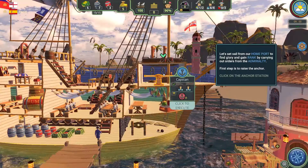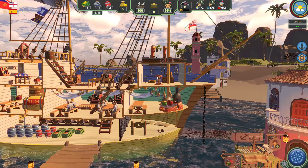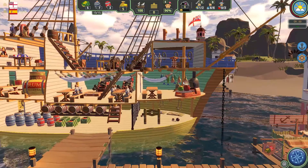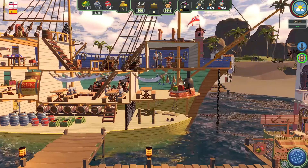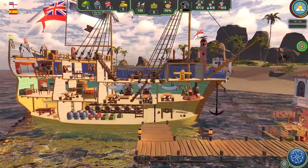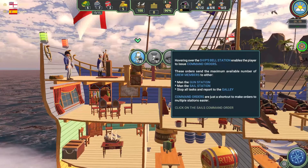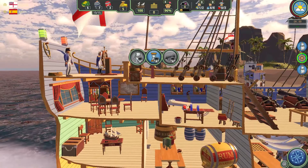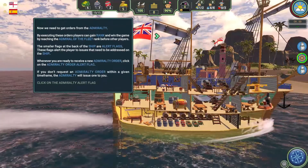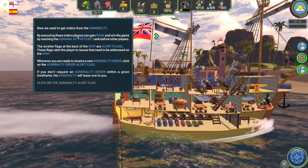Captain on the bridge — let's set south from our home port to find glory and rank. Heave away at the capstan, lads. You've got to heave away at the capstan. Capstan secured! We need to get orders from the Admiralty. By executing these orders — all aloft, sir! All hands to make sail.